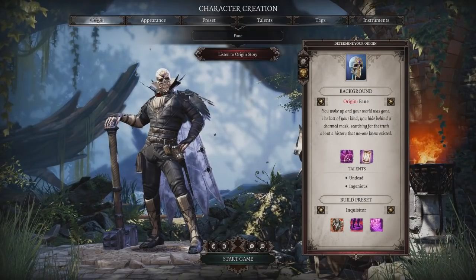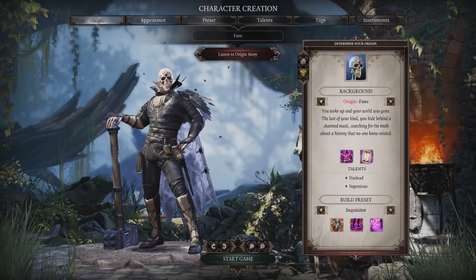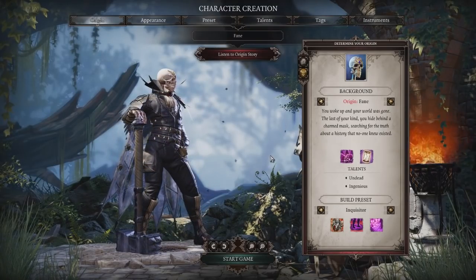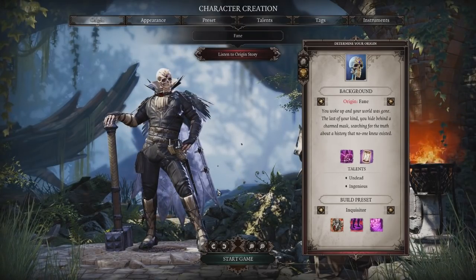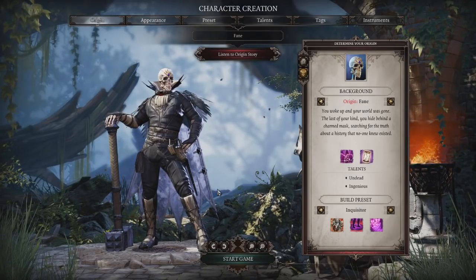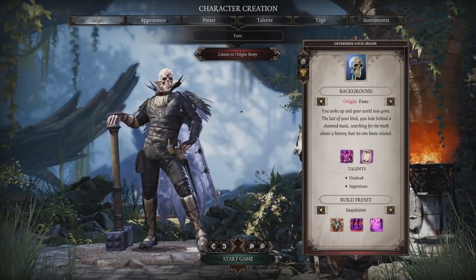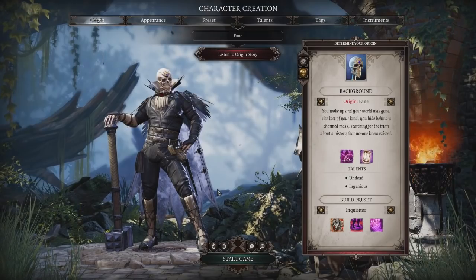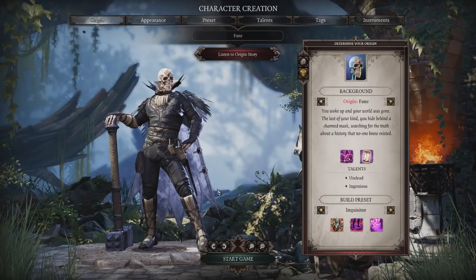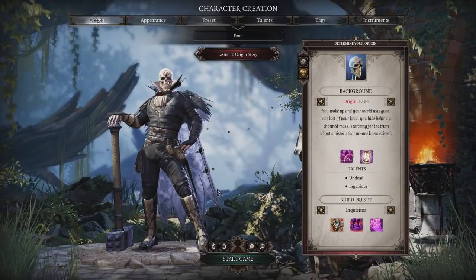I'm going to specialize in summoning magic and geomancy — poison, that kind of stuff. In order to function in society, these characters have to mask themselves because they're undead abominations as far as the outside world sees. There are two ways: physically covering your face, or getting a magical mask that disguises you as various other races, as long as you can keep it on.